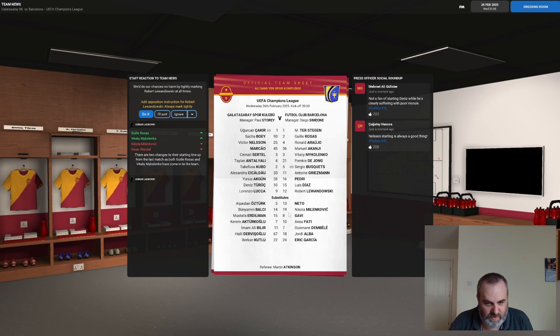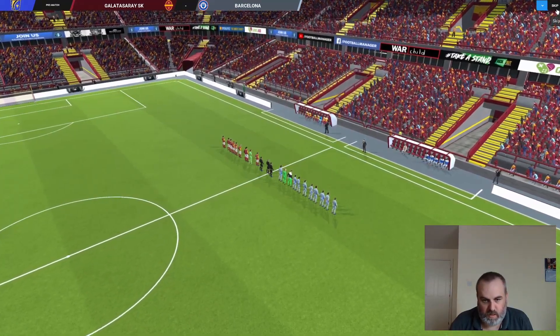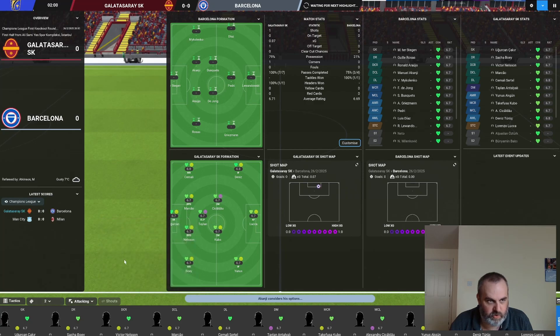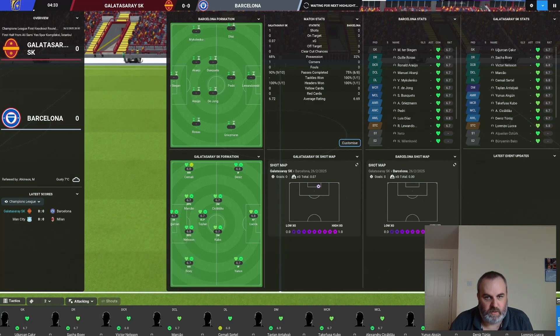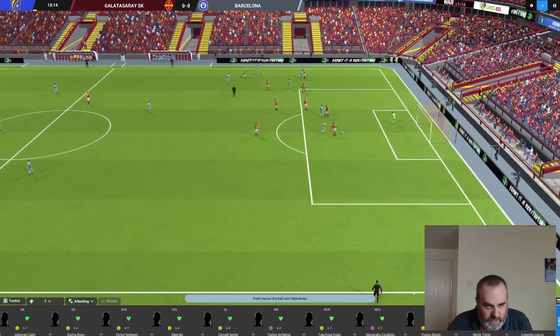We had Gavi the last couple of seasons, but you've got Milenkovic, Fatih, and Jordi Alba all on the bench for them. Let's get the game underway — give them an encouragement to start it. Hopefully the home atmosphere and home environment can give us a decent start.